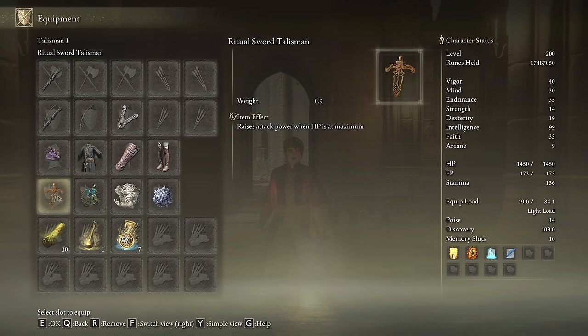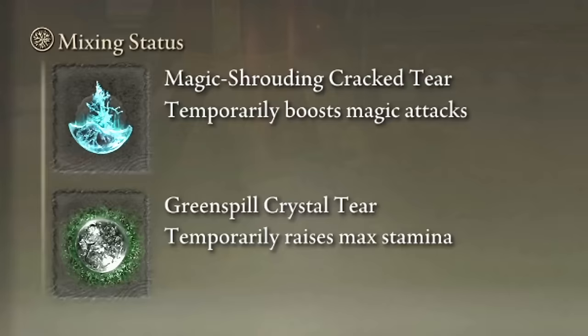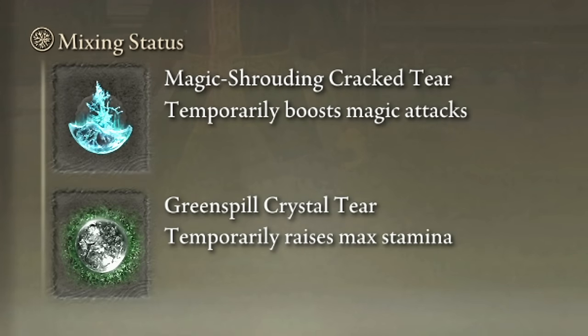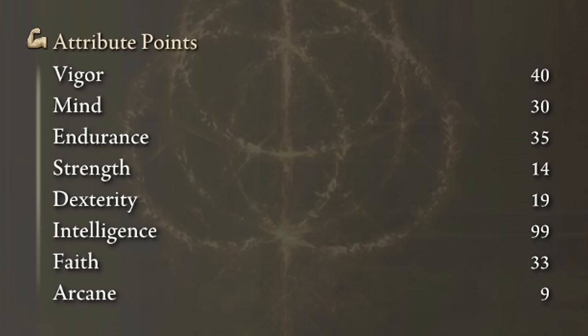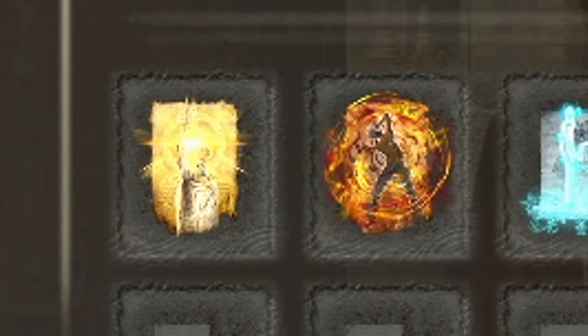The most effective talismans for this one are the Ritual Sword Talisman, the Magic Scorpion Charm, the Godfrey Icon, and the Graven-Mass Talisman. In our Flask of Wondrous Physic we will use the Magic Shrouding Crack Tear and the Greenspill Crystal Tear. To smash all those bosses you will need 40 on Vigor, 30 on Mind, 35 on Endurance, 99 on Intelligence, and 33 on Faith. Golden Vow and Howl of Shabriri are going to be our main buffs. And obviously we need Terra Magica and Night Comet, which is indeed the main source of damage of the build.